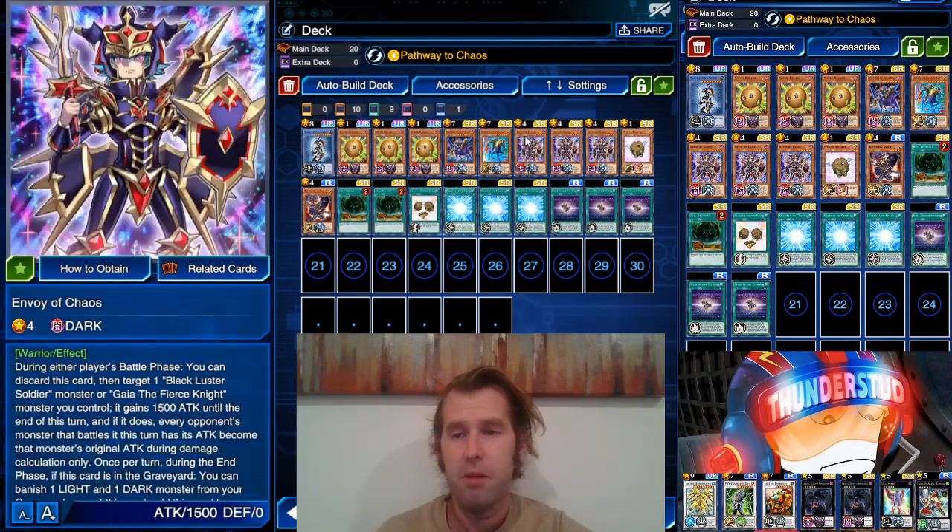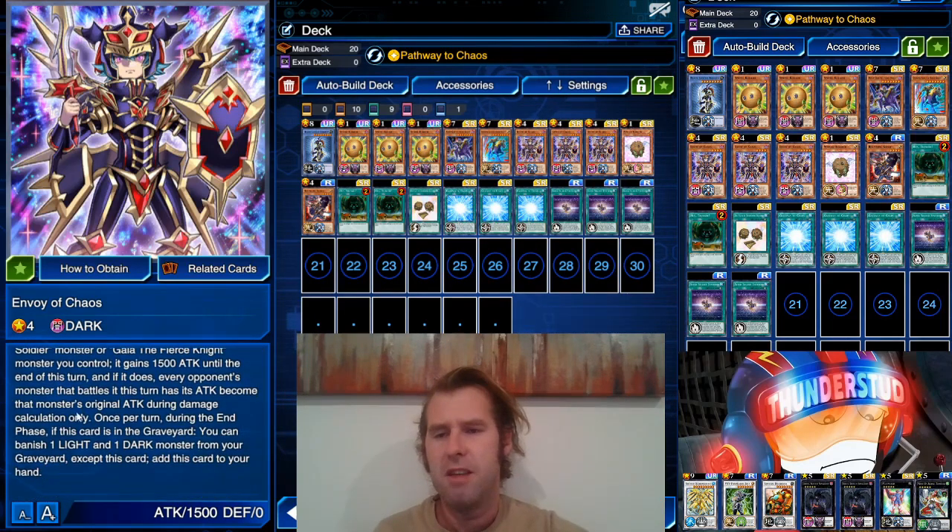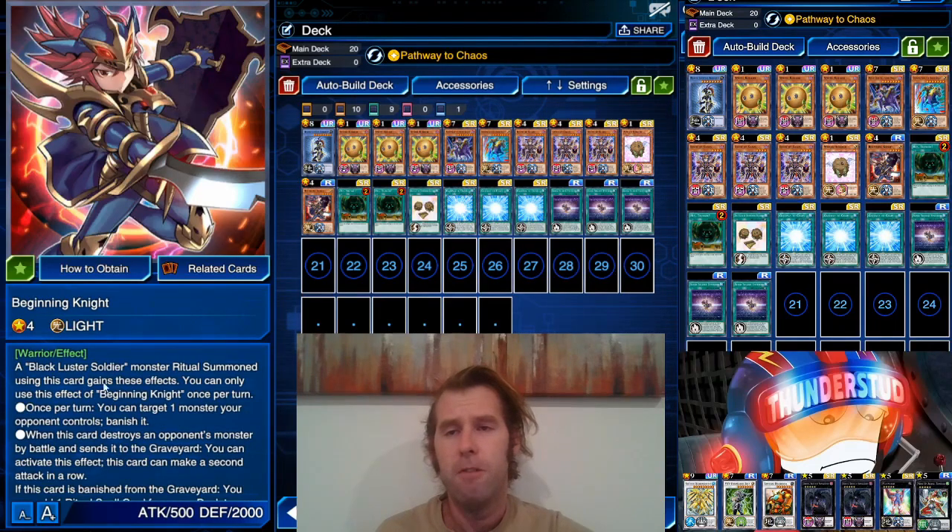We're using Envoy of Chaos because we are a Gaia/Black Luster deck. During either player's battle phase you can discard this card, target one Black Luster Soldier or Gaia the Fierce Knight — it gains 1500 attack until end of turn, and every opponent's monster that battles this turn has its attack become that monster's original attack during damage calculation. During the end phase, if this card is in the graveyard, you can banish one light and one dark monster from your graveyard to add it back to your hand. Very very strong hand trap — running three.